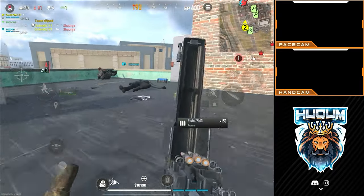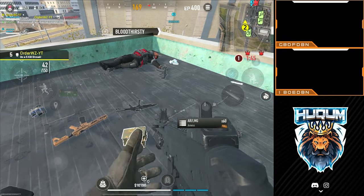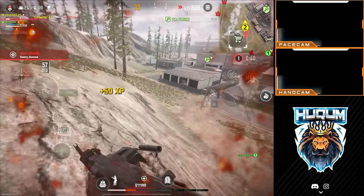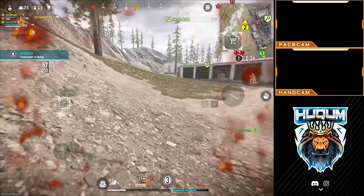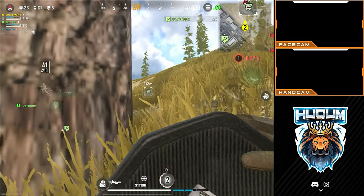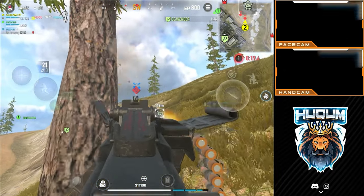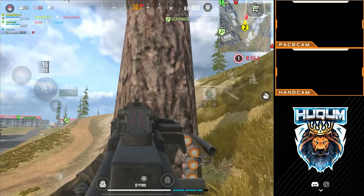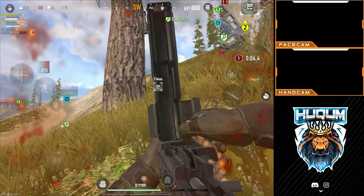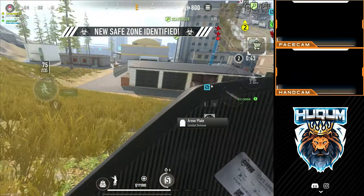I'm doing pretty good so far. Your teammates are sent to the Gulag — they'll fight for a chance to return. Your teammates are in; they're returning to base.